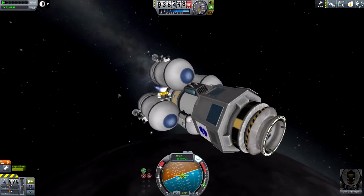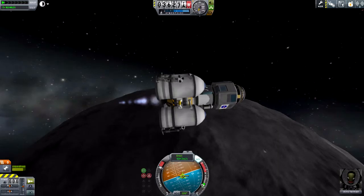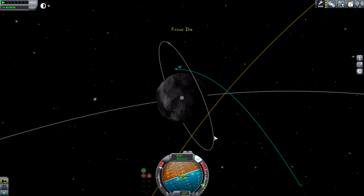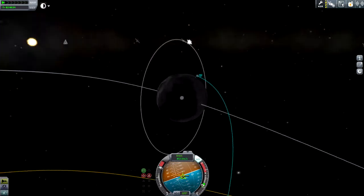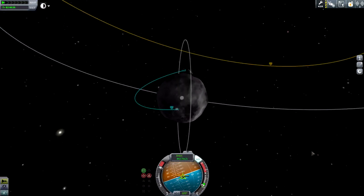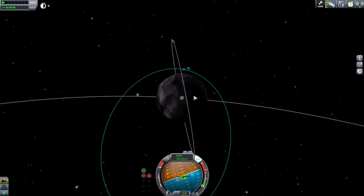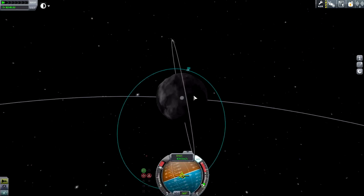We have tons of science to do. I didn't even consider high and low Ike science — we'll probably be able to do that later. This thing was designed to land. I don't think Ike has biomes, but I'm just going to land on Ike and do all the science I can. When we actually leave Duna, we'll see if we can sling ourselves by Ike and pick up the high and low science readings with the main craft.